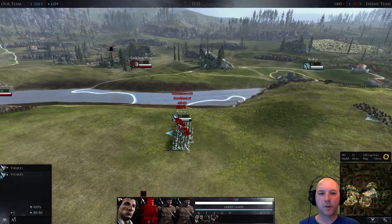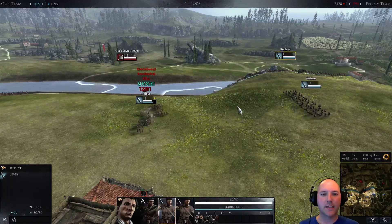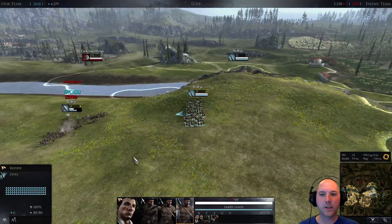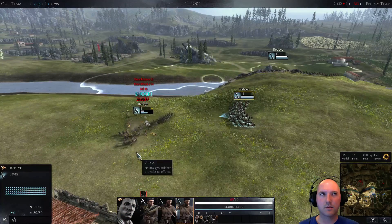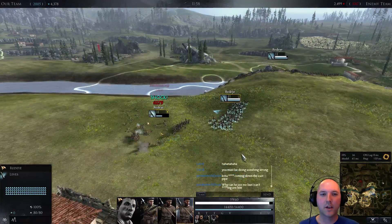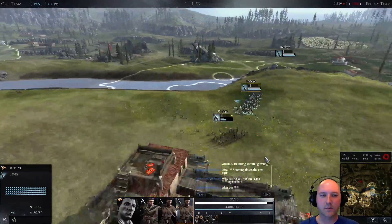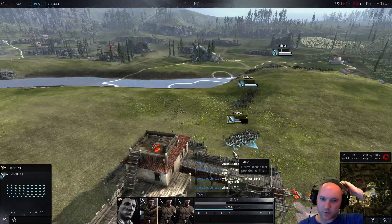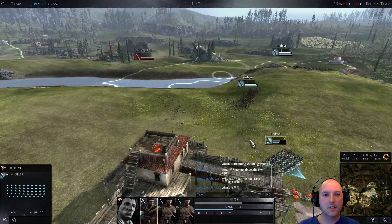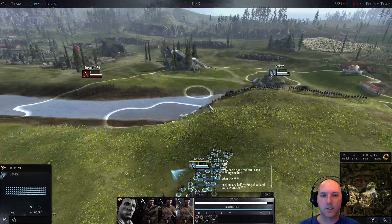Range defeats infantry, infantry defeats spears, spears defeat cavalry, cavalry defeats range, and siege kind of throws everything off. My commander's already fallen and units are routing. These guys routed mostly because the commander died. That long-range unit is going to hurt me really badly. I have anti-cavalry infantry, which is going to be poorly matched here since the enemies are all infantry.